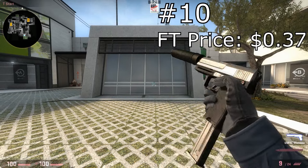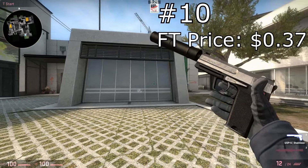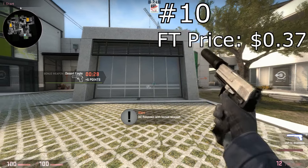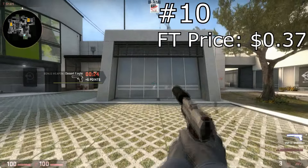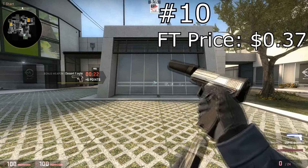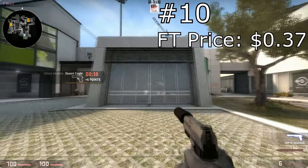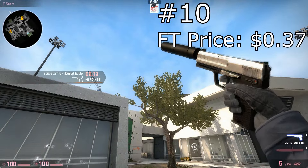Coming in at number 10 is the USP Stainless. The skin is really clean and slick — not much to it, but because of that you can customize pretty much whatever stickers you want on it. It could be blue, green, multi-colored — everything matches, so it's kind of cool. I personally actually use this USP, so maybe there's a little bit of bias here too.